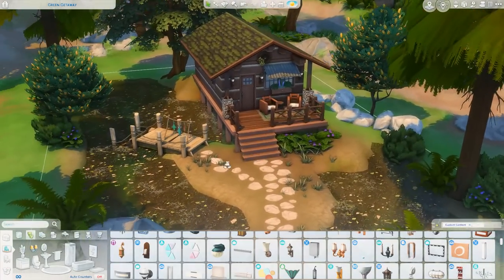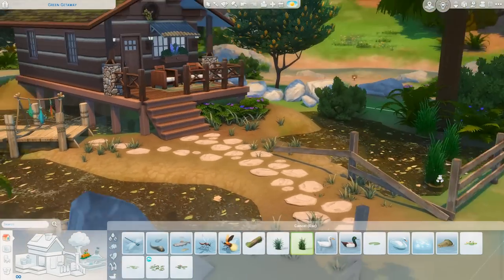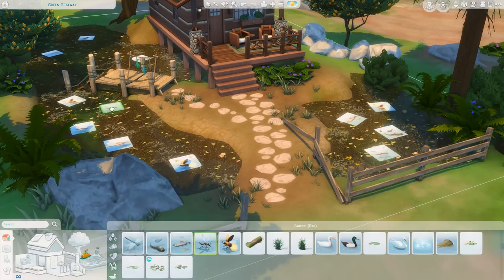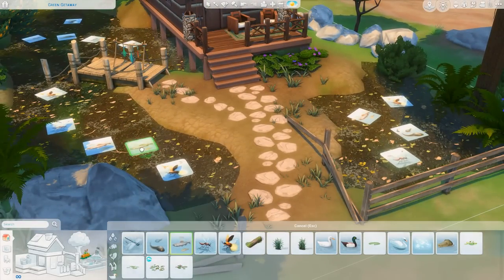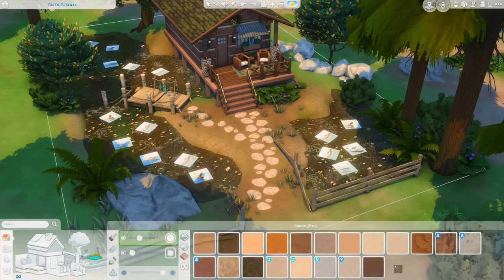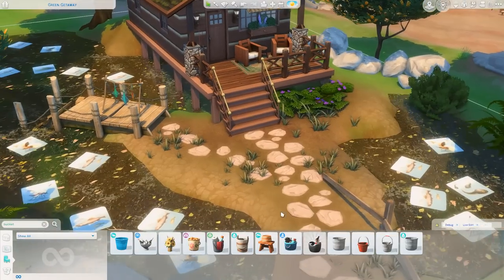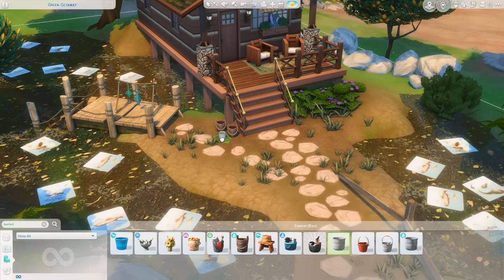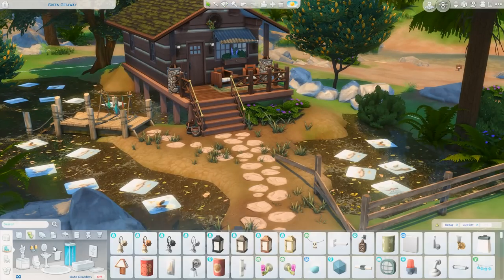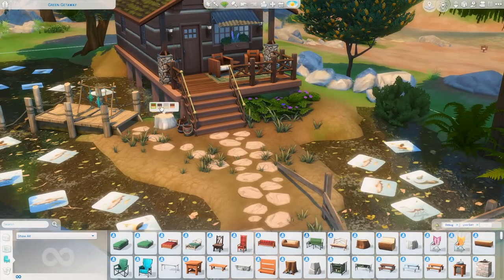I did keep the fishing rods on the front porch. I also used a little piece from the Island Living expansion pack that has fish hanging off of it — perfect for this build. I put a lot of broken-down fences around the lot to add more character. You'll also notice a bunch of spawners placed down — they look like squares in build mode, but in live mode they'll actually show fish swimming around, plus mosquitoes and lightning bugs, which makes the space feel so much more alive.